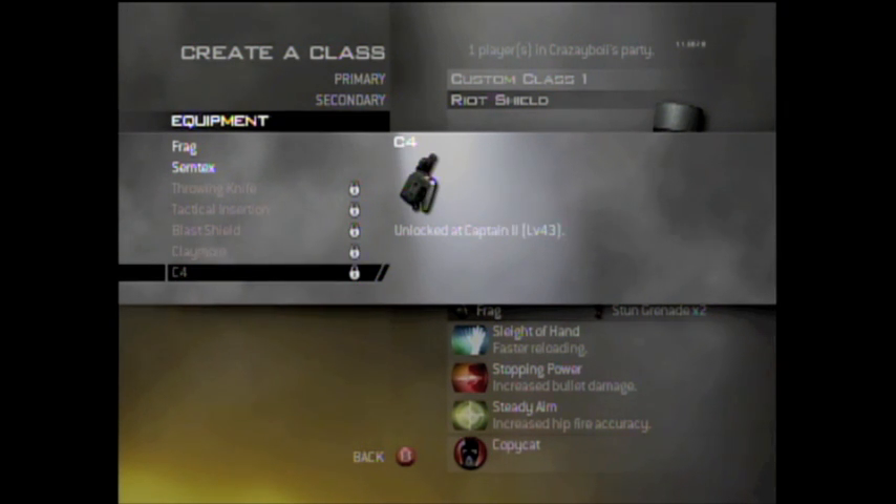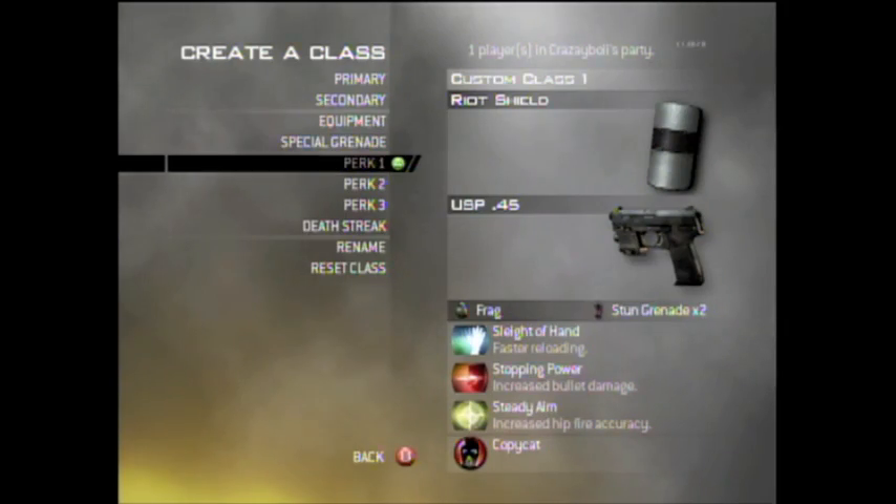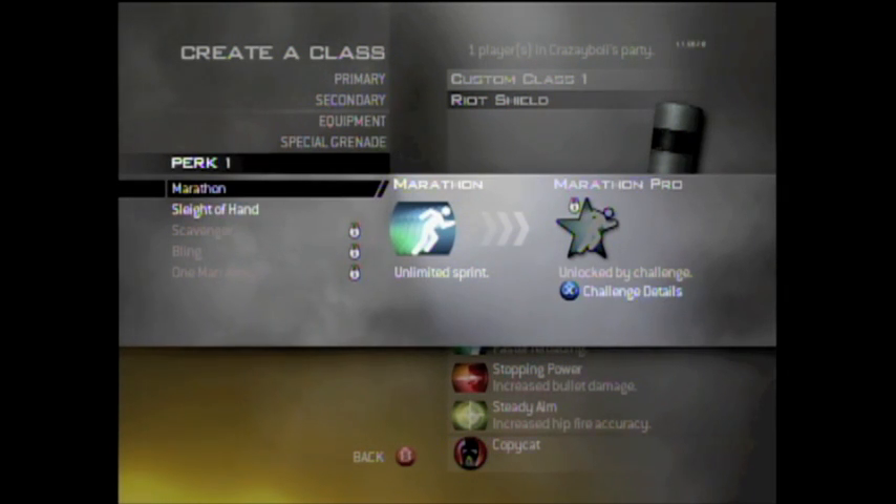Over here we have equipment — a throwing knife, you saw that in that IGN video which looks pretty awesome. The special grenades are all the same.